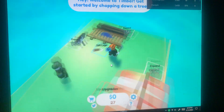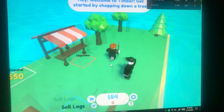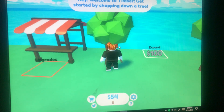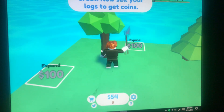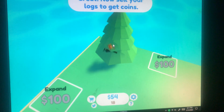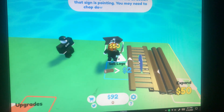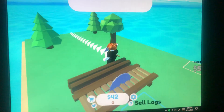Okay, so yes you can expand. Tutorial says: hey, welcome to Timber, get started by chopping down a tree. All right, that's what we'll do. I'm guessing you can use an auto clicker for it. Now let's sell your logs to get coins. First off, let's get every tree we can.